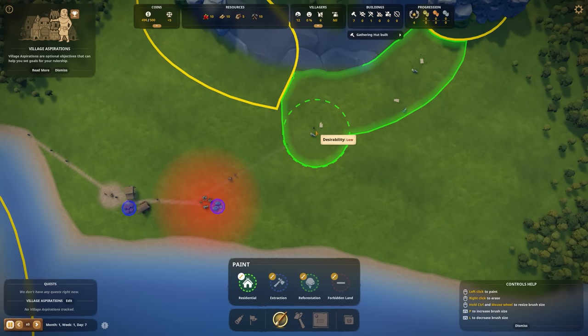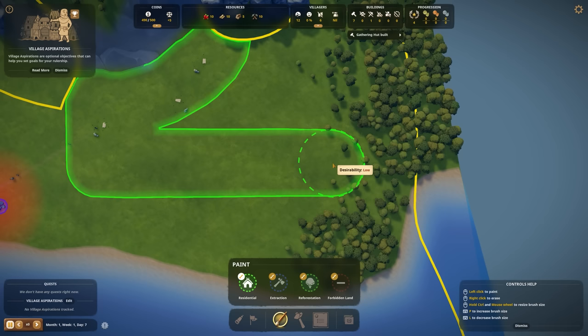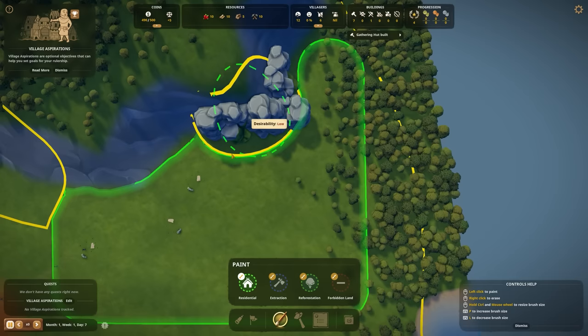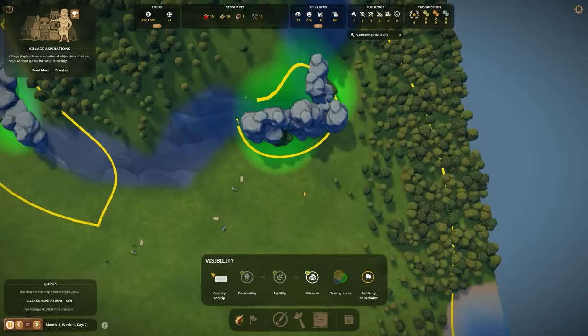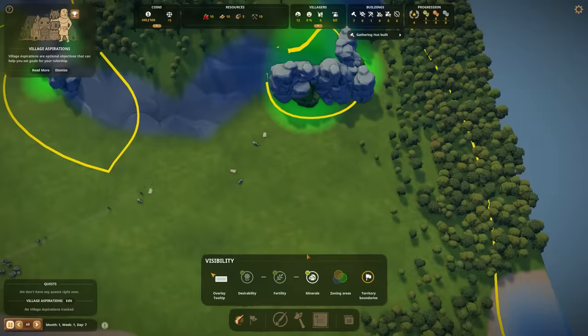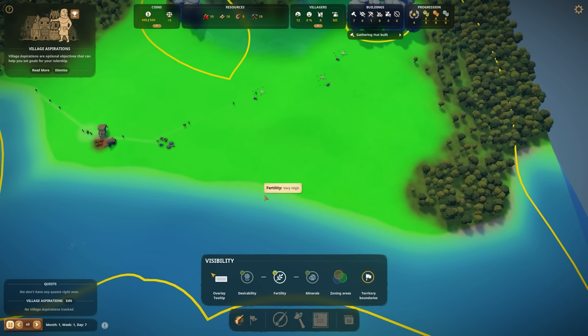Maybe we should just keep some land open on the other side. There are probably some minerals right over here — let's look at the visibility. Oh goodness, yes, wow! Maybe we should use these minerals in the future because this is definitely not a spot where your villagers want to live. This is also very fertile land, which is very nice. Maybe we should leave this open for a farming area or something like that.